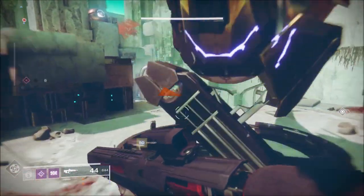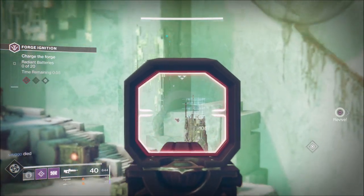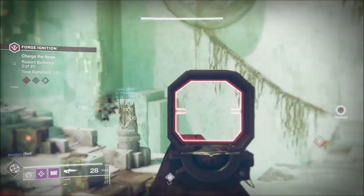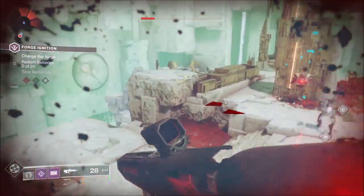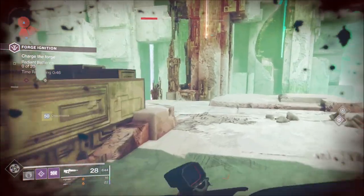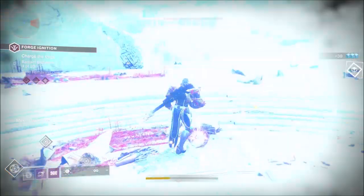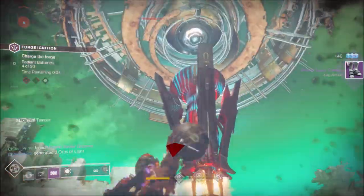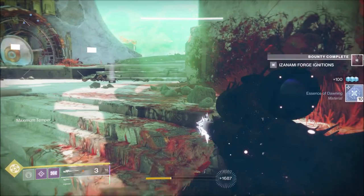All you have to do is destroy them. Here it is for more clarity — one on the left and one on the right. Once you defeat these, complete the encounter, and at the end you will have this wonderful box waiting for you. When you open it, you get your Butterfly Lock.